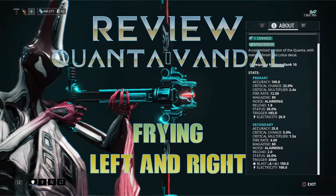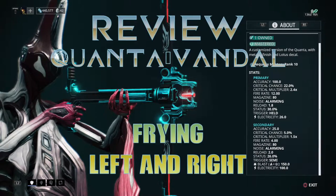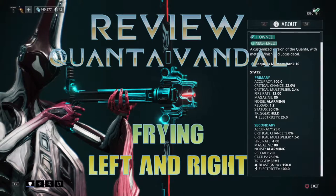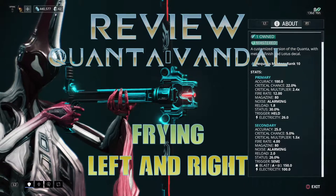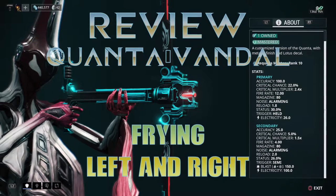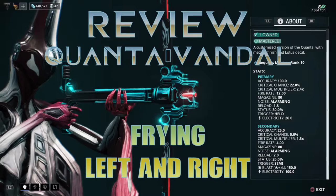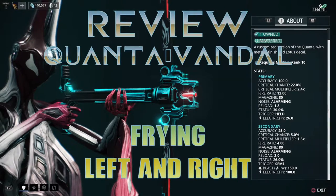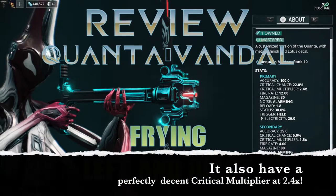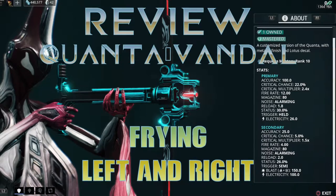The stats on this one are pretty okay actually, so let's take a quick look. The stats for the primary fire have an accuracy of 100 — that's kinda decent. The critical hit chance is 22% and the status chance is at 30%, so it's pretty perfect if you want to make a split build — a build for both status and critical hit chance. This fire mode truly just fries anything in its path.